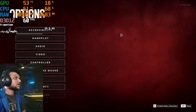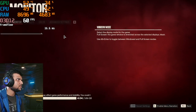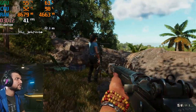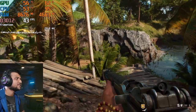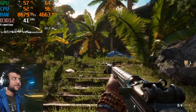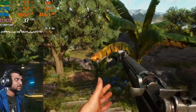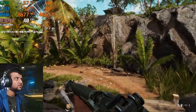Let me enable FSR ultra quality on high settings. The frame times are getting smoother, and the GPU usage is around 60%. If you have a better CPU than the i5-6500, you could get maybe 10 to 15 more FPS.